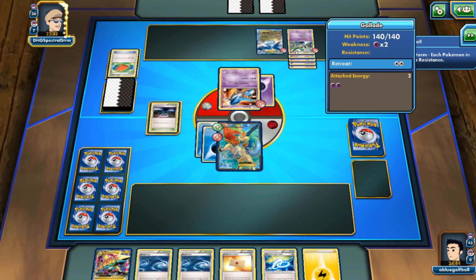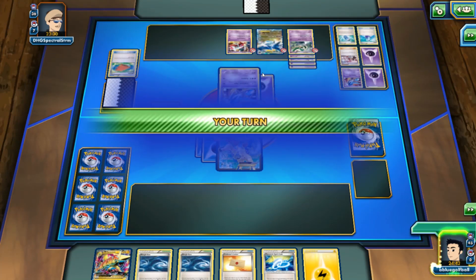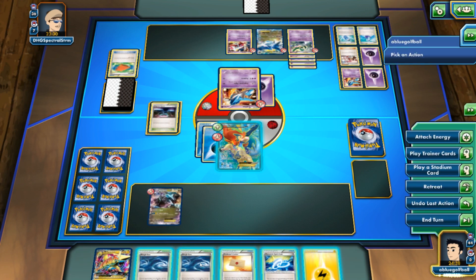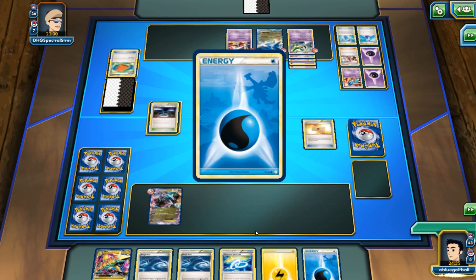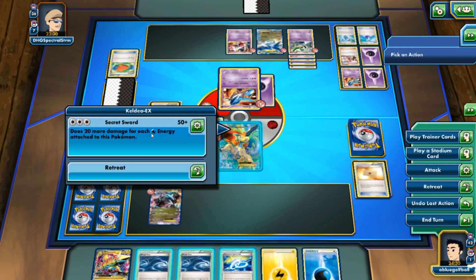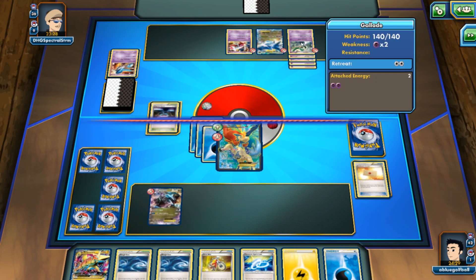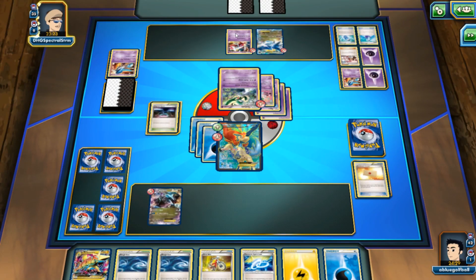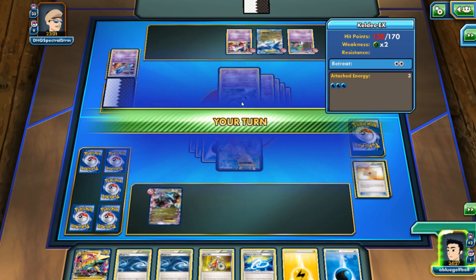Even with another Energy we won't be able to knock out this Gallade. My opponent plays a Stadium to remove all Resistance but it doesn't matter since they don't play Metal Pokemon anyway. It looks like Keldeo is basically going to become an attacker right now. We'll go for 110 to knock out this Latios — this will be a two-hit knockout on the Gallade. It doesn't look like my opponent has any energy on the bench so we should be okay. We see another Ralts hit the field and my opponent is down to one card. We get hit for 40.